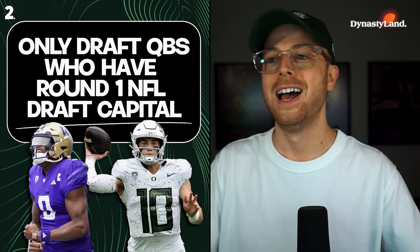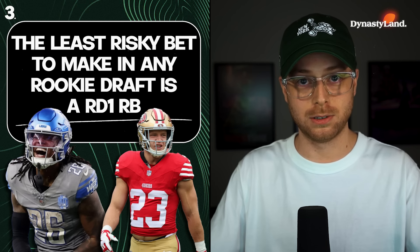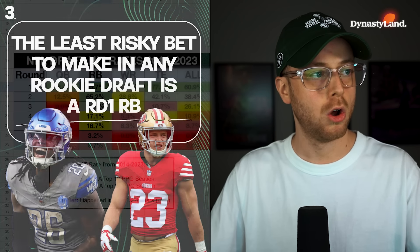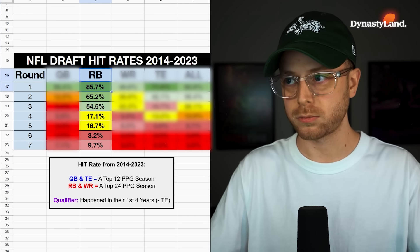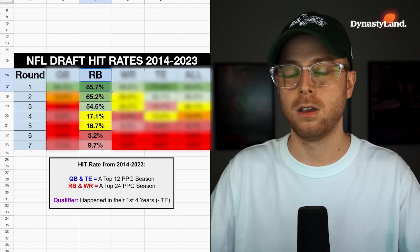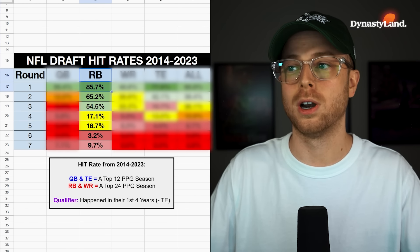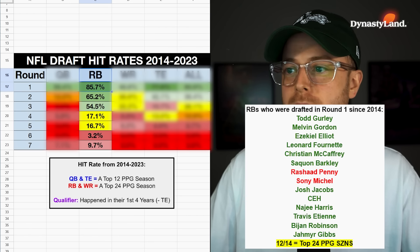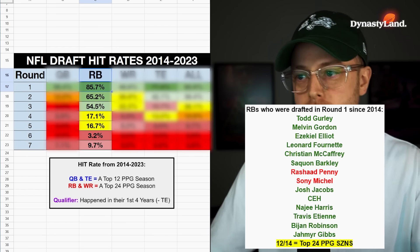Number three: the least risky bet you can make in a dynasty rookie draft — the most secure bet — is a round-one running back. Round-one running backs have an 85.7% hit rate in the last decade, defined as a top-24 points-per-game season within their first four years. Here are the running backs drafted in round one since 2014: Todd Gurley, Melvin Gordon, Zeke Elliott, Leonard Fournette, CMC, Saquon, Rashad Penny, Sony Michel, Josh Jacobs, Clyde Edwards-Helaire, Najee Harris, Travis Etienne, Bijan Robinson, and Jahmyr Gibbs.